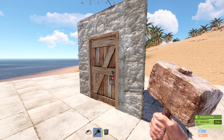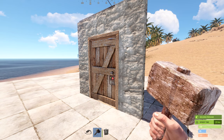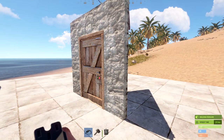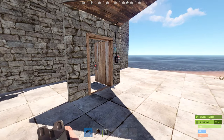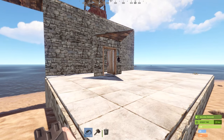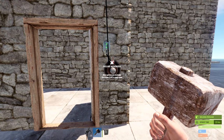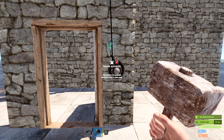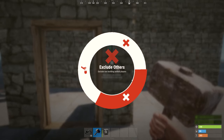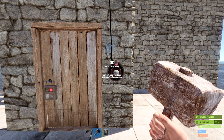This item activates electricity based on player movement nearby — whether it's players authorized on the TC, players not authorized on the TC, or everyone. The setting can be changed using your hammer. It has one input and one output, and can be hidden above garage doors. It has a pretty large radius to trigger, so even if it doesn't look like you're that close, it will pick you up. The most important thing is to understand what you're using this for — if you want to use it for traps and don't want to trigger it yourself, change it to exclude those authorized on the TC.